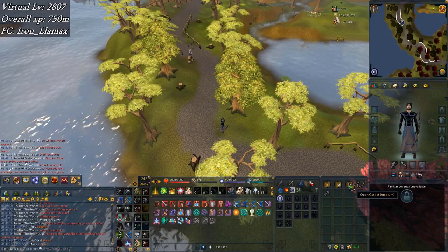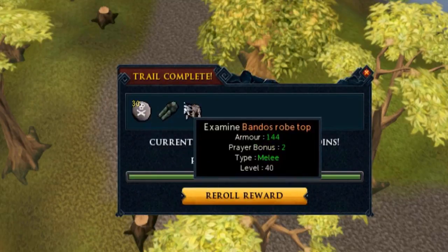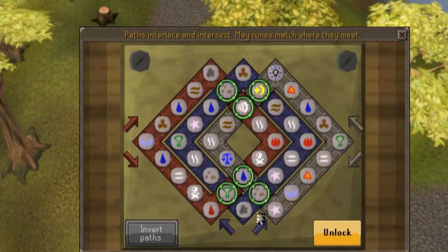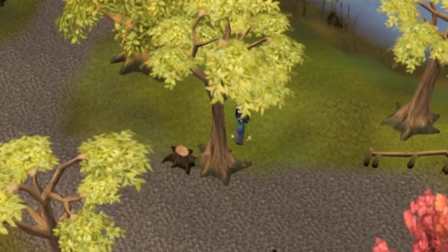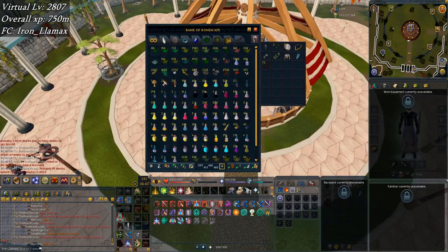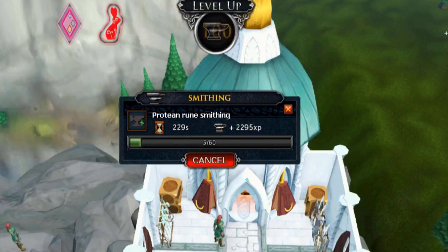You guys get an extra special clue opening starting with a medium — that's actually not bad, I'll take it. Bandos robetop — something new. Hard clue got nothing. Elite — zamorak page three, not sure if that's new. Let's check the bank — new! Also got zamorak page two. I don't have that many pages. It definitely feels wrong to have these, but at least they give decent XP. There's level 100 smithing.